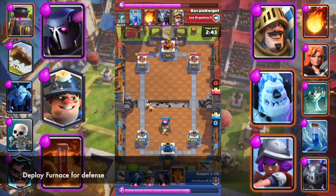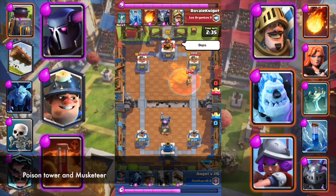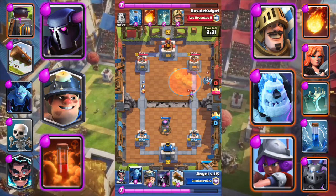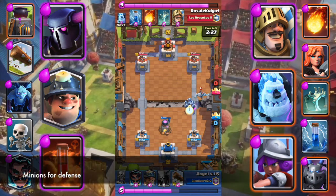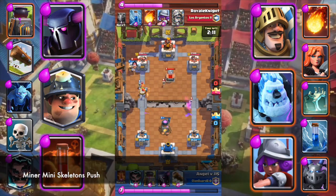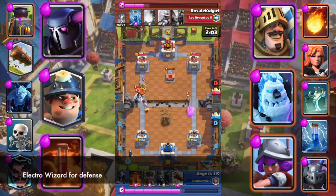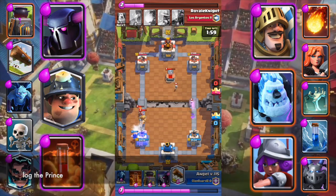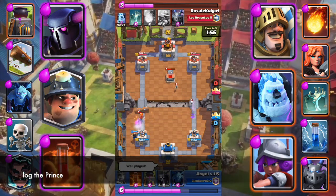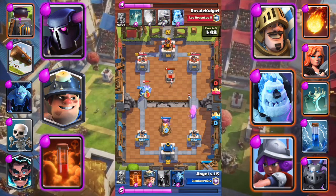Deploy Furnace for defense. Poison tower and Musketeer. Minions for defense. Minions for Mini Skeletons push. Electro Wizard for defense. Log the Prince.